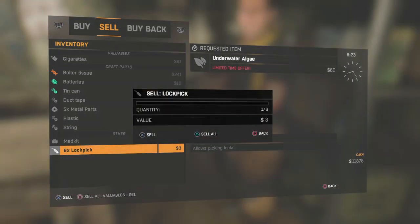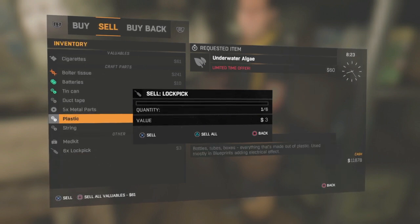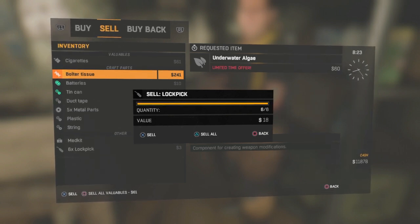This menu should come up, and you should be able to move — just like I am able to move right now. You can see we have 6 lockpicks, so it's showing 'sell lockpicks, 6 lockpicks' in the quantity. We're going to go to the bolted tissue. Remember we have 11,878. As you can see, we can sell one bolted tissue for 241 dollars.